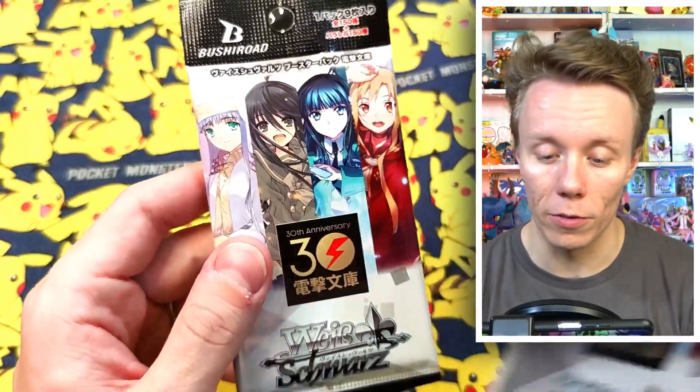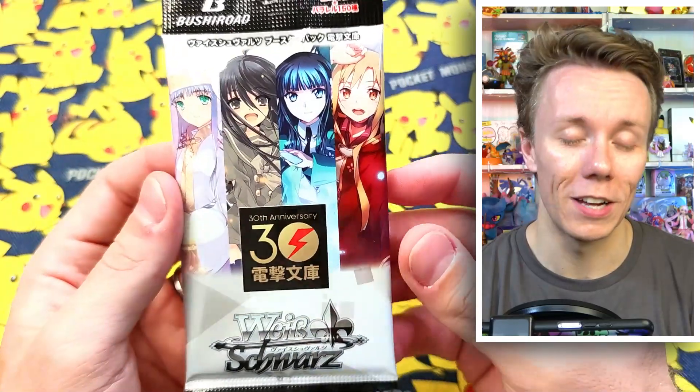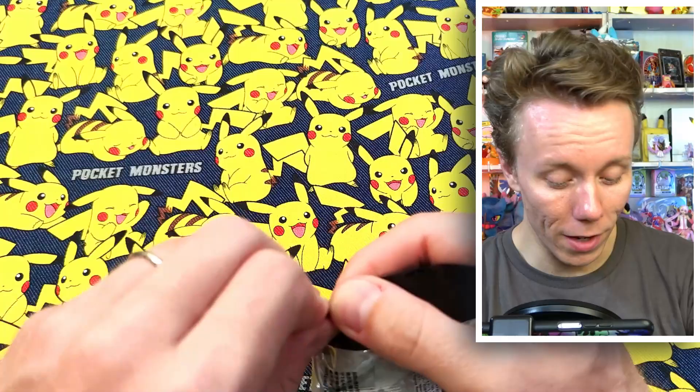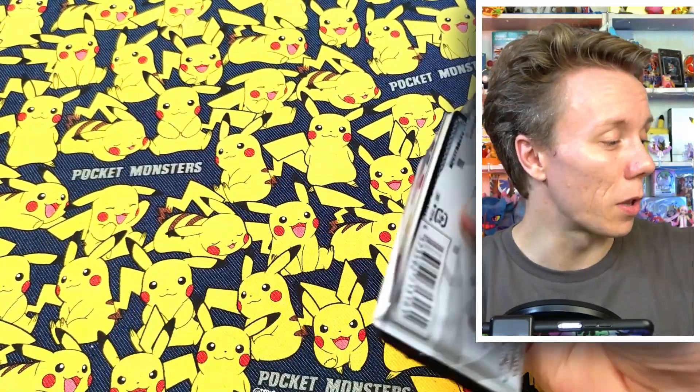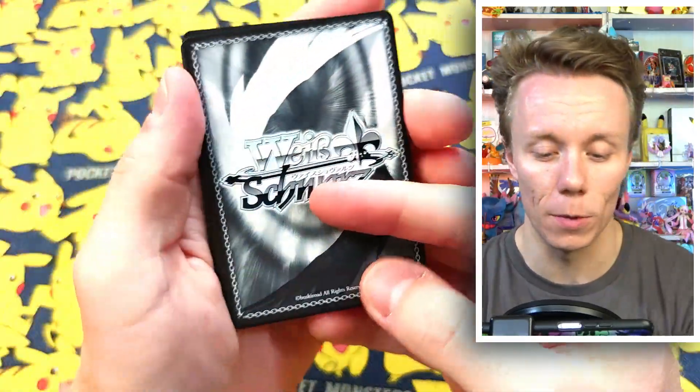Next up, let's take a look at two packets of Weiss Schwarz. I am going to start off by saying that these animes on the front — I have watched them, I just don't remember them. If I recall, this was To Aru Majutsu no Index, this is Toradora possibly with that tiger, there's also Asuna from Sword Art Online. My friends don't like Sword Art Online for some reason but I thought it was good — I enjoyed it. These released very recently and I was very lucky to get two packets.